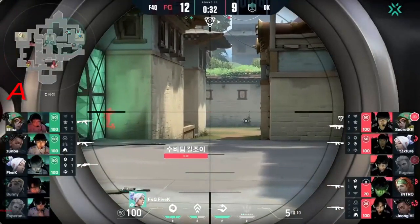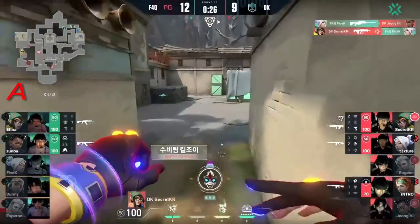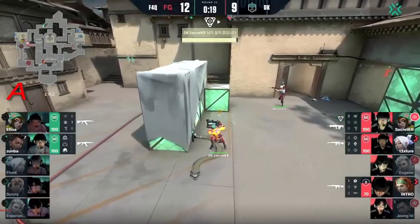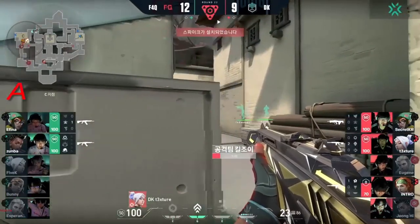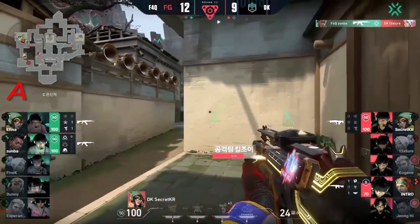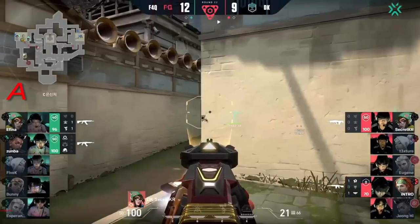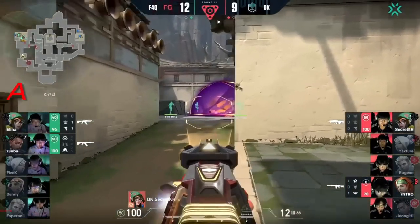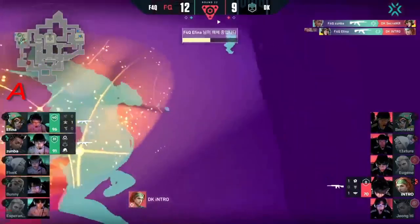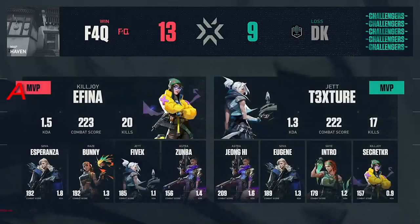5k takes on Janghai but Secret guns him down. Secret still has a lockdown available — Texture hanging onto that Hunter's Fury. They're going to use it — they're diving in. F4Q pushing — yolo! They stop, they stop — the lockdown hasn't started, they haven't defused. They faked that out! Secret still here — Intro creeping up. F4Q gets them! Oh my god — this is a dangerous game.